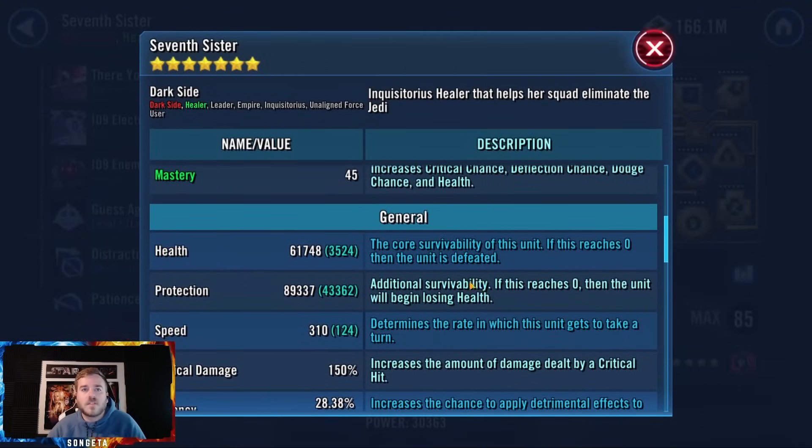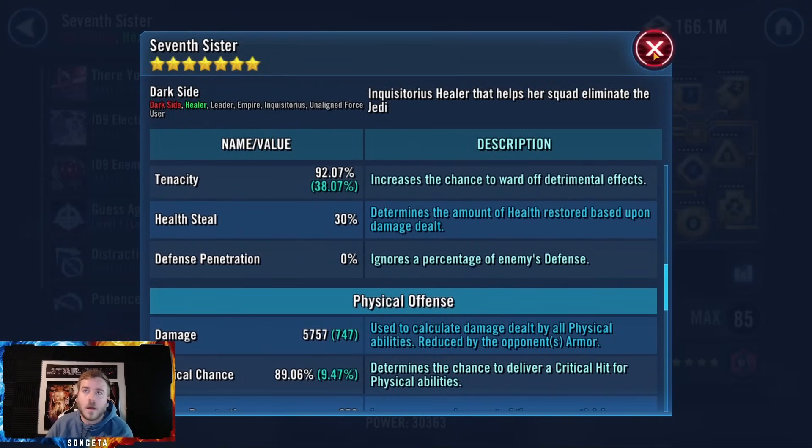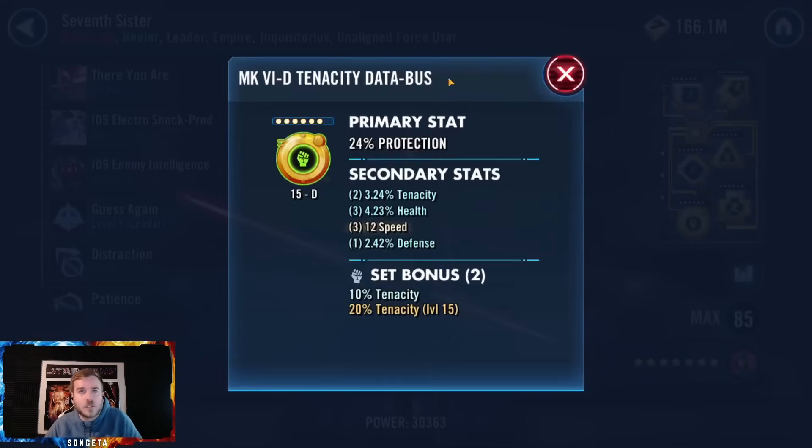Seventh Sister — pretty fast, plus 124 protection. I like protection on her. I do like a little bit of extra damage too because she assists a lot, but pure protection is a fine way to go as well.